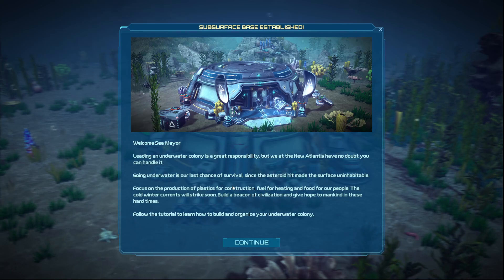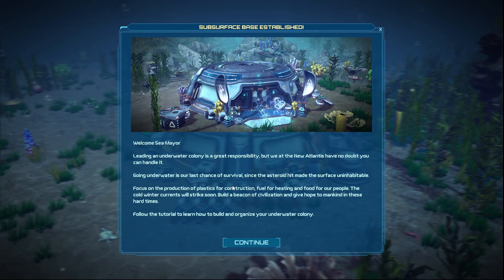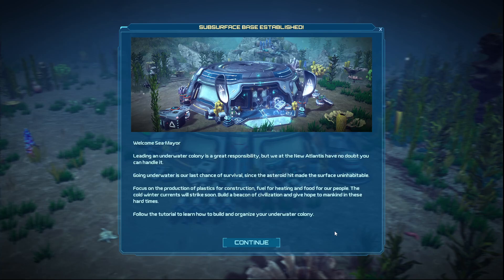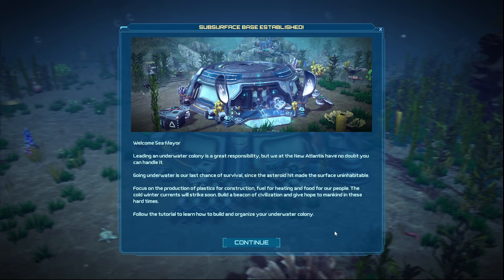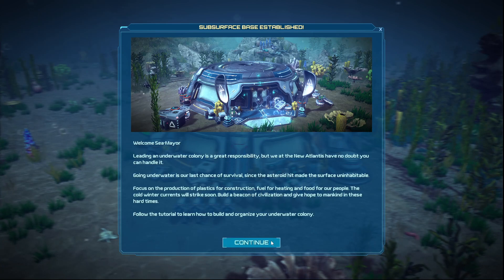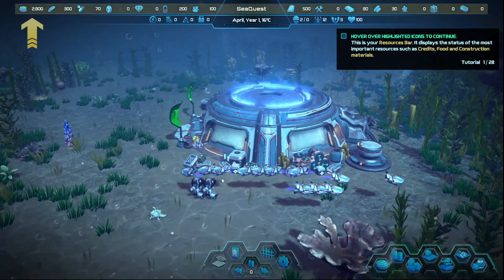We at New Atlantis have no doubt you can handle it. Going underwater is our last chance of survival since the asteroid hit made the surface uninhabitable. Focus on the production of plastics for construction, fuel for heating, and food for our people. The cold winter currents will strike soon — build a beacon of civilization. I'll pause the tutorial — I think they did some more work on this.